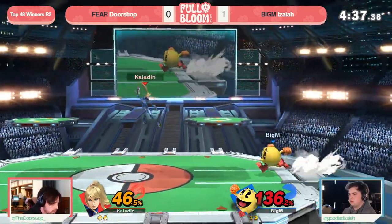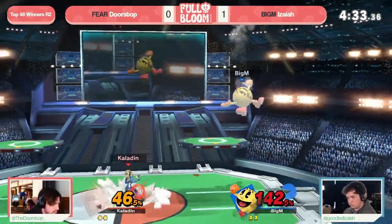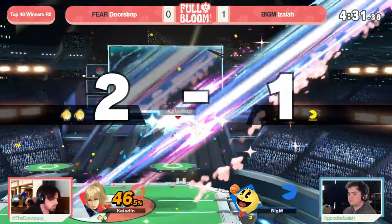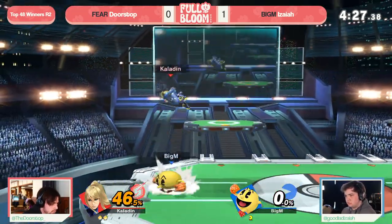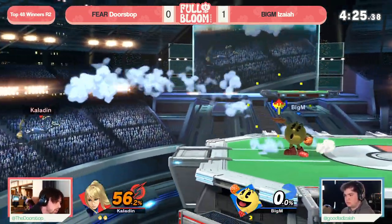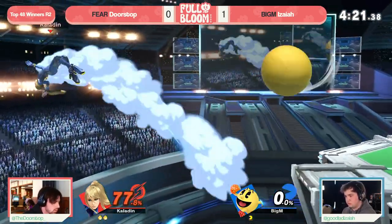That being said, Isaiah's starting to do a really good job of avoiding some of these kills and kill options. Doorstop whiffing that back air after the Zair — don't matter. Plasma whip once again first stock, and now two stocks. We talked about it being a great tool in the matchup in Game 1, and now Doorstop just hadn't thrown out one at all in Game 2 — but he has found both his stocks off of it.